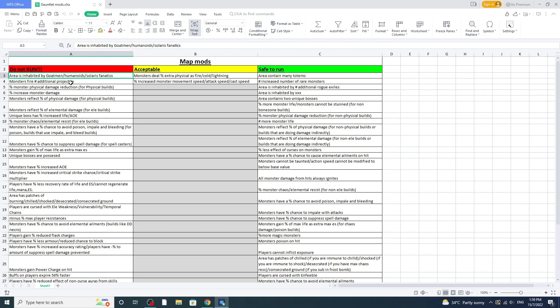Next is 'fire additional projectiles' — monsters are already firing additional projectiles because of gauntlet mods, so no way I'm giving them even more. Next, 'monsters have physical damage reduction' — this only applies to physical builds. If you're a non-physical build, go ahead and run it safely. But if you're playing a physical build, don't run it. Next is 'increased monster damage' — that's just bad in general, don't run it.